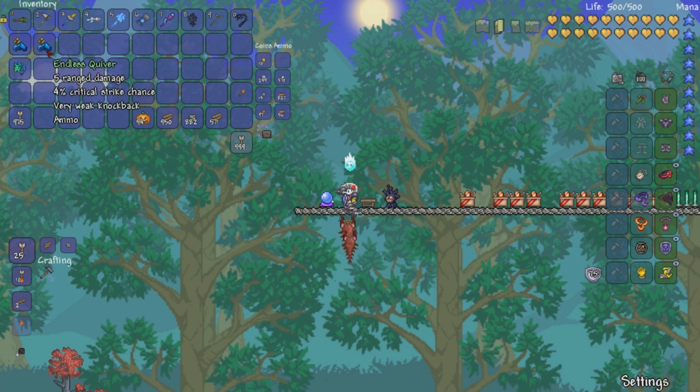We're going to be going over the Endless Quiver here. It has 5 range damage, it acts as an arrow, 4 strike chains, very weak knockback, so nothing crazy there.